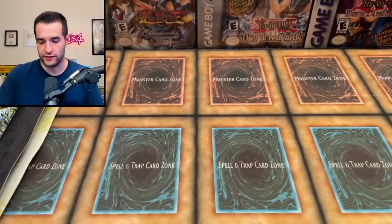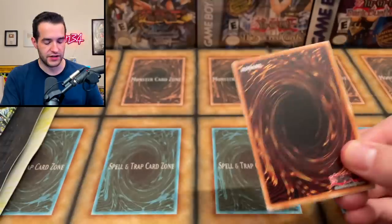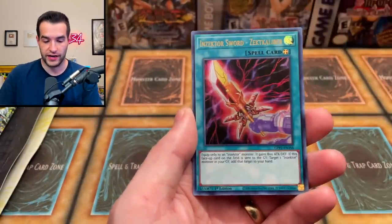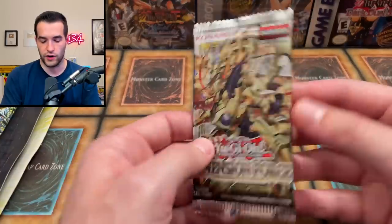We're starting off with Ghost from the Past — we love opening this set. I have a little Dimension Force as well, so hopefully we can pull that starlight ghost spell. We pulled Dark Magician the Dragon Knight, which is very good, and a Rose Specter of Dunn.